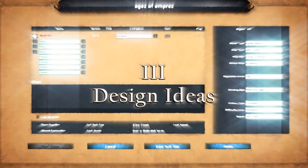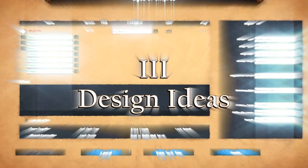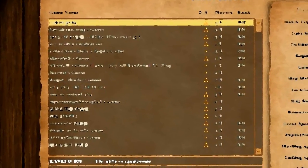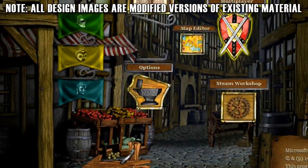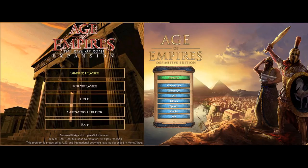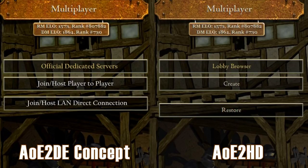Now that we know all this technical background, let's jump into my pitch for how the designers of Age of Empires 2 Definitive Edition should design the lobby system. To start off, this is an idea — the concepts can be used in different forms, but the concepts are what's most important. Let's say we have the classic main menu image for nostalgia. Once you click on multiplayer, my idea is basically a modified version of Age of Empires 2 HD, so let's work from that assumption.